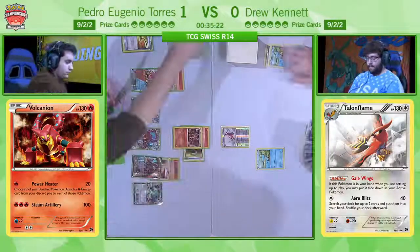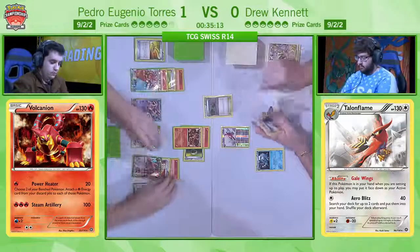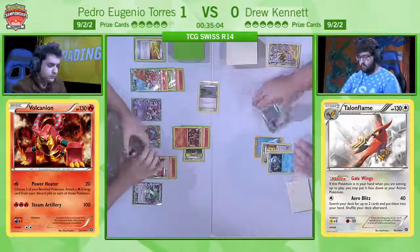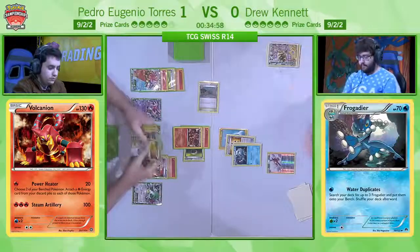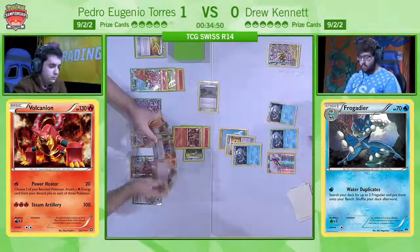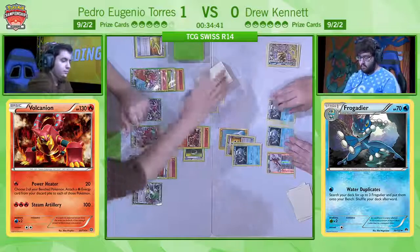He's actually done three Steam-Ups — the handy die is coming out there — so Power Heater for 110 damage. That is a little bit upsetting for Drew and there must be a little bit of déjà vu going on here. He's got the energy, he's got a Frogadier — if I'm Drew, you've got to do it here. You can't take the chance with Talonflame, it's too slow. Now he is about to find out that one of those is prized if he doesn't know already, and that Frogadier is going to be KO'd by a Vulcanian EX next turn, but that still means he's got two Frogadiers on the bench and he can start attacking and mounting the comeback which we all know Greninja can do.